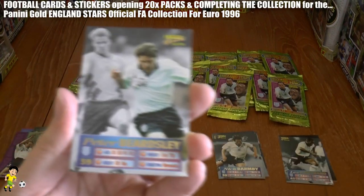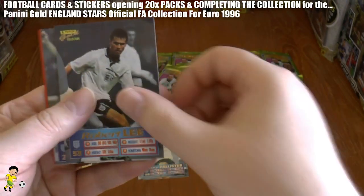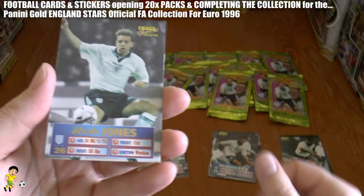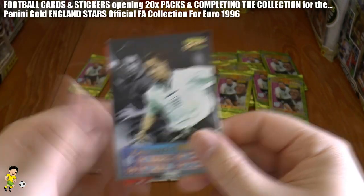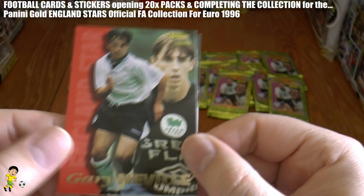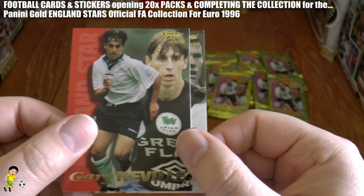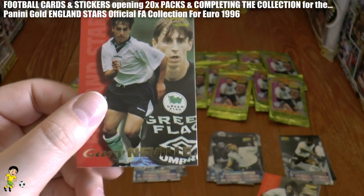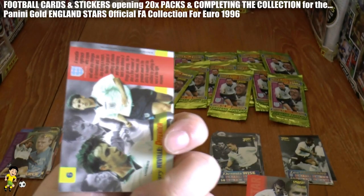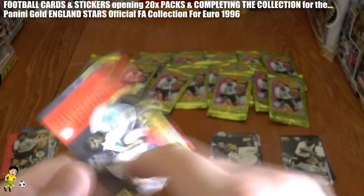And we have the Peter Beardsley card, followed by Robert Lee, Rob Jones, and Dennis Wise again. Then Gary Neville — possibly one of the worst coaches of all time ever to take charge of a big football club, in Valencia of course, a real fail there. And Robert Lee again.